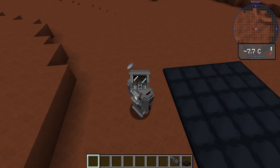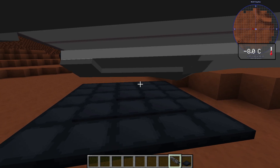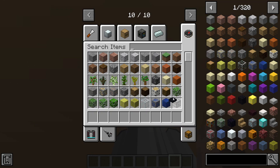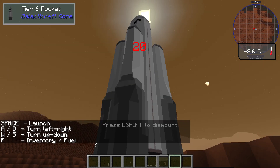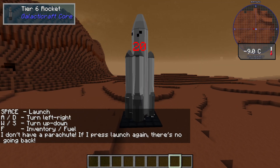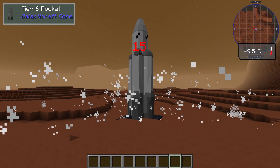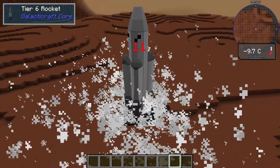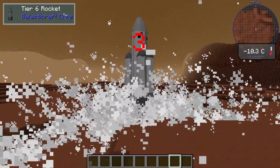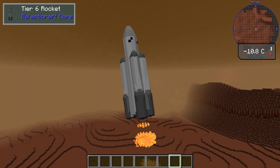Hey guys, it's me Head Tech Guy, back for another video. Today we are going to be leaving Mars to go to our next planet. Let's get right into this — I think we get our rocket ship and landing pads back, so I don't need those. Going to lift off. I don't have a parachute, and if I press launch there's no going back. I don't really want to come back here. We have liftoff!